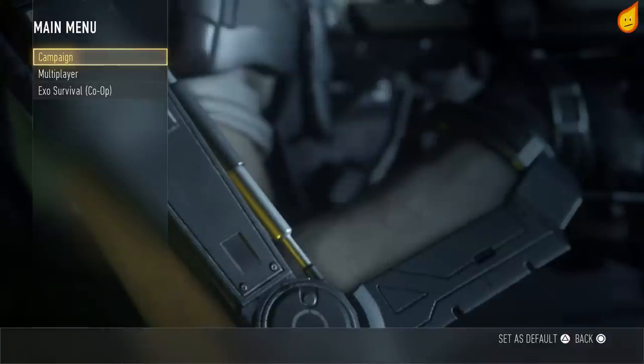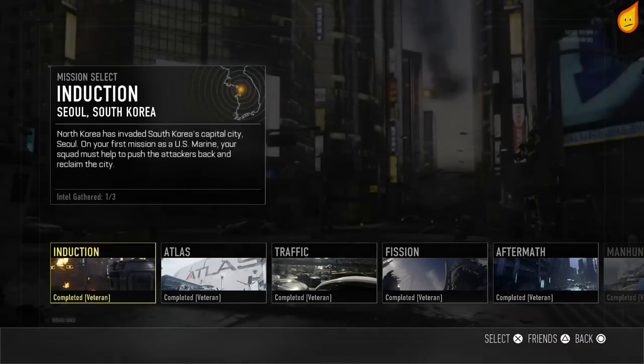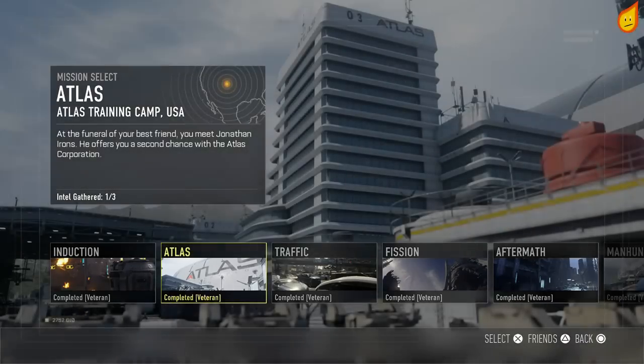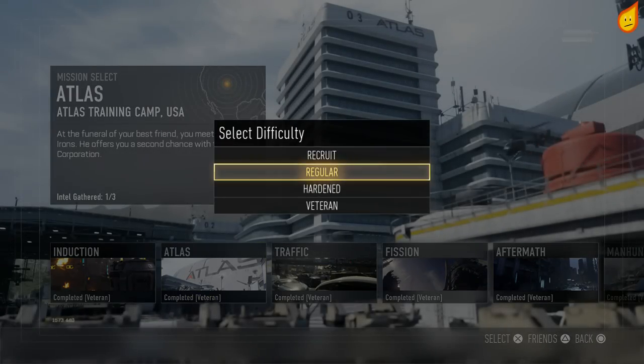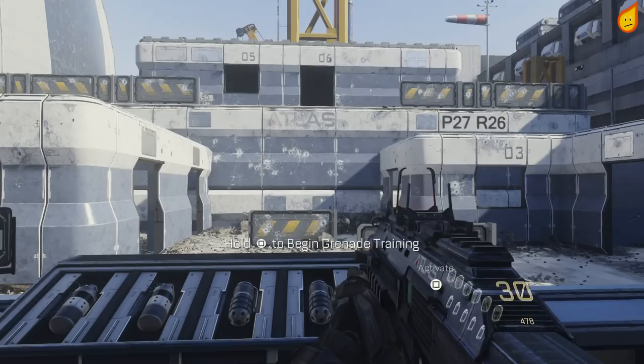You don't really need to go anywhere and you don't have to die or anything like that. All you need to do is go on mission select, go on Atlas, and play through the map until you get to the grenade range.